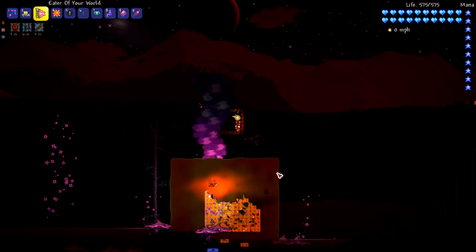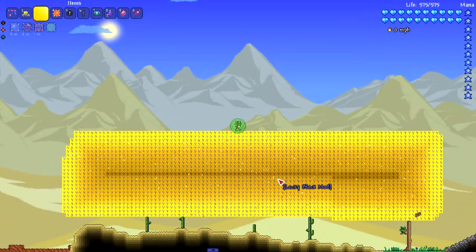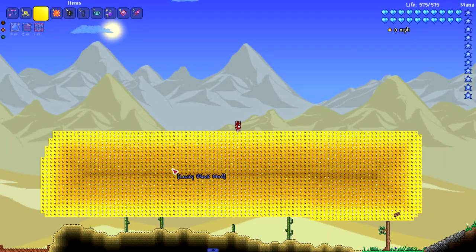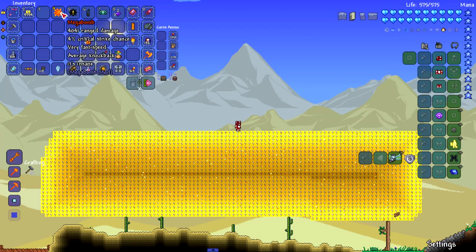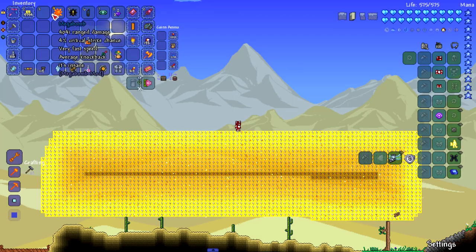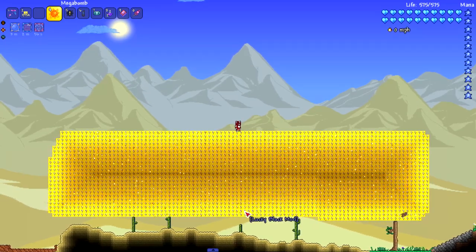Yeah it worked a little bit better - oh no, not Santa! The Eater of Your World wasn't that destructive, so we're raising the ante and going to the mega bomb. I never know which one from these mods guaranteed crashes my game. I don't know if the mega bomb is better than the nuclear bomb, but let's test it out. I'm expecting my game to crash.